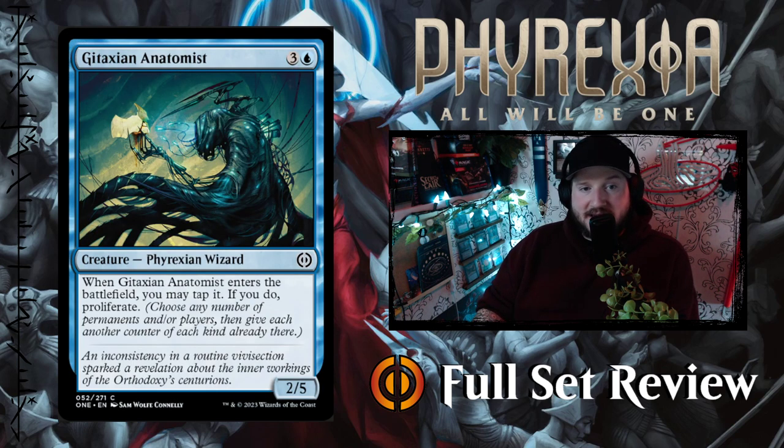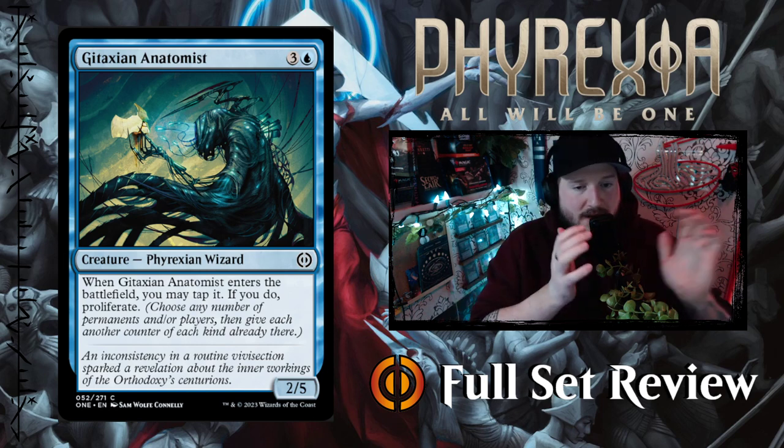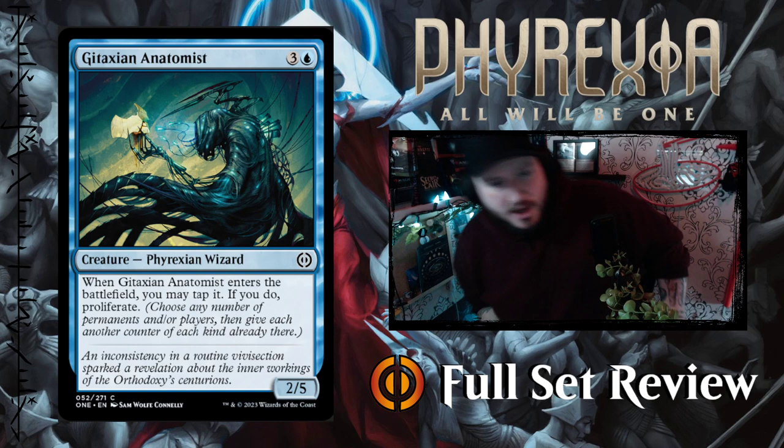Gitaxian Anatomist — three and a blue for a 2/5 Phyrexian Wizard creature. When Gitaxian Anatomist enters the battlefield, you may tap it; if you do, proliferate — just when it enters the battlefield, which is strange. I guess you want to blink this as many times as possible, but I don't love it.